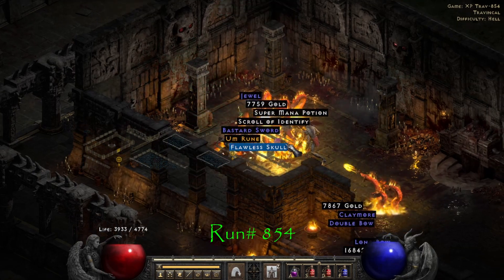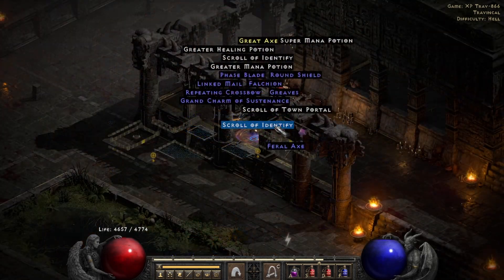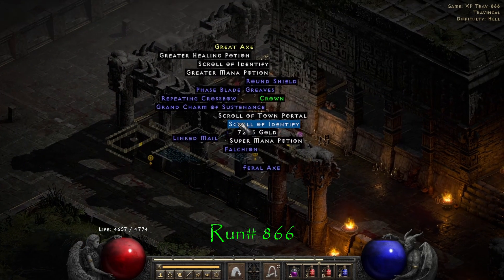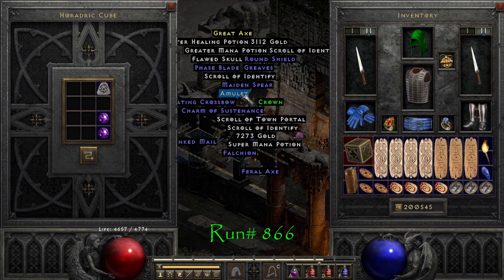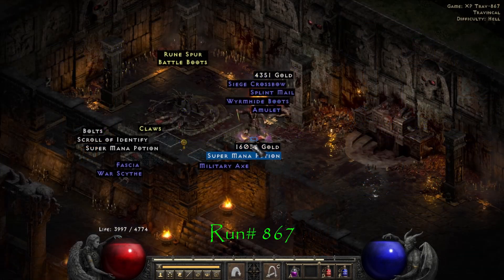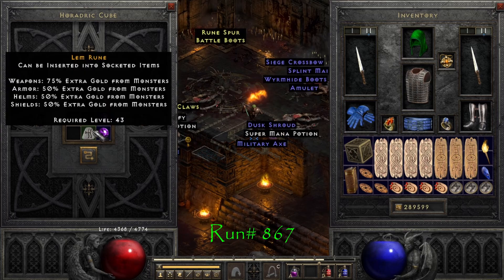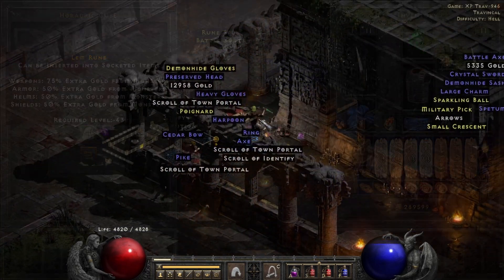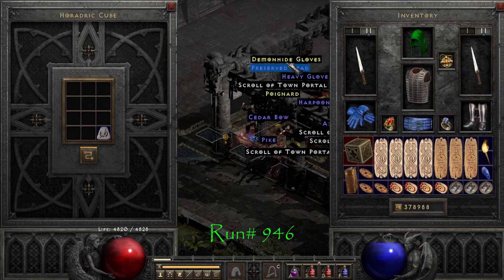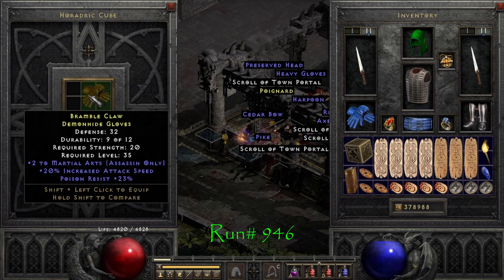Run 864, we find our first Um rune. Run number 866, we get Cat's Eye number 2. On run number 946, we find a pair of 2 to Martial Arts, 20 IAS gloves with some poison resistance.